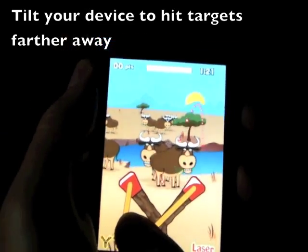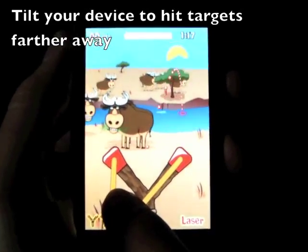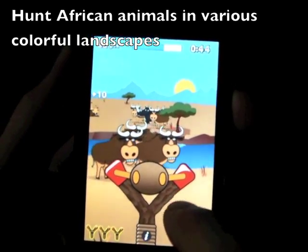The controls are pretty simple. Just tilt your device up or down to adjust both your view and the distance your shots will fly. To fire, press and hold on the sling and release when you're ready to shoot.